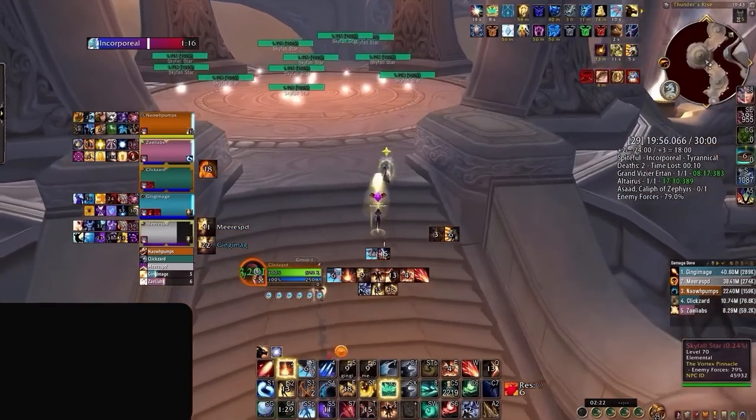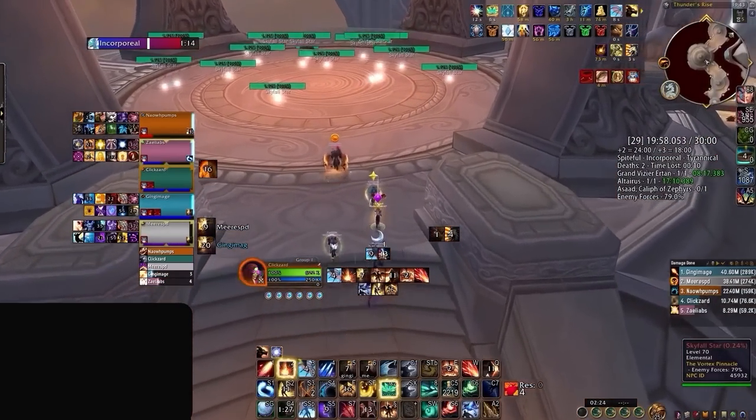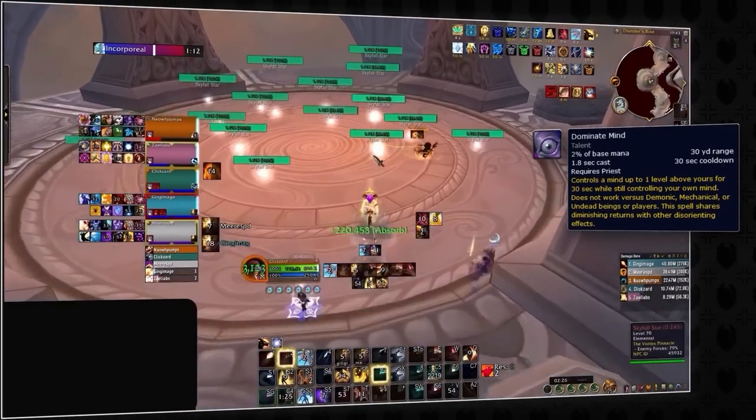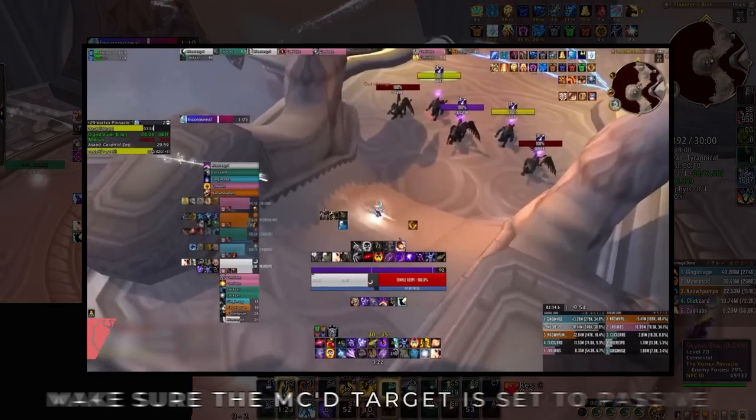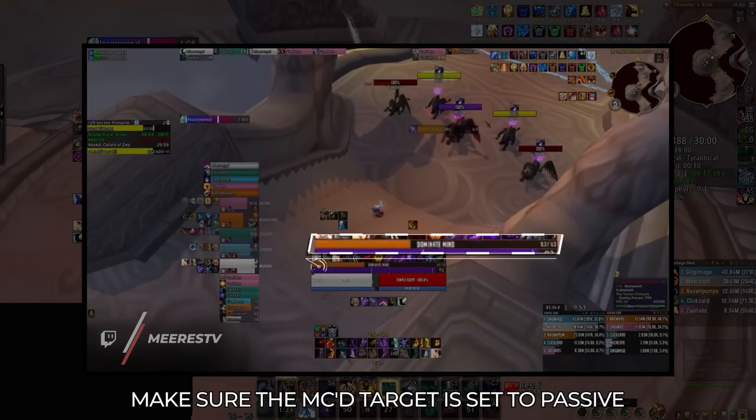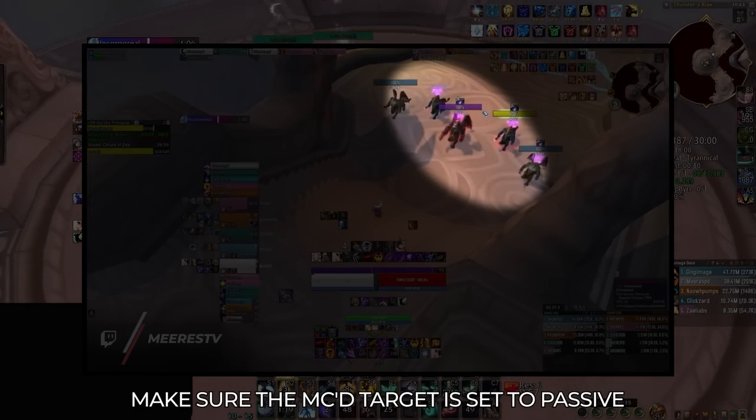Speaking of neat tricks, Ekko employed more borrowed tech, this time using Dominant Mind towards the end of the dungeon. Here you can see our Shadow Priest running off screen while our group takes down the Skyfall Stars. Taking a look at their point of view, Dominant Mind will be cast on the Temple Adept, which is a pretty common strategy.